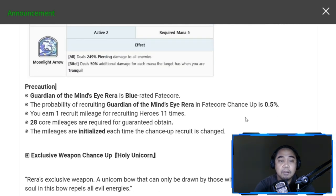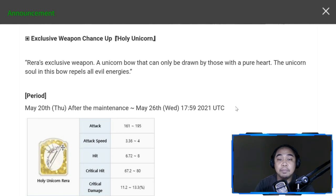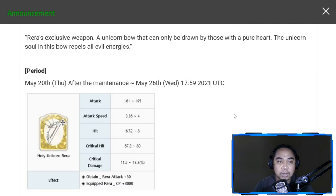Guardian of the Mines Rara is a blue-rated Fate Core. The Fate Core chance-up is 0.5%, core mileage is at 28, and you get a free Blue Fate Core Rara once you reach that milestone, along with the exclusive weapon. That said, I'm not recommending pulling the exclusive weapon — it's a waste of Zest, so skip that one.